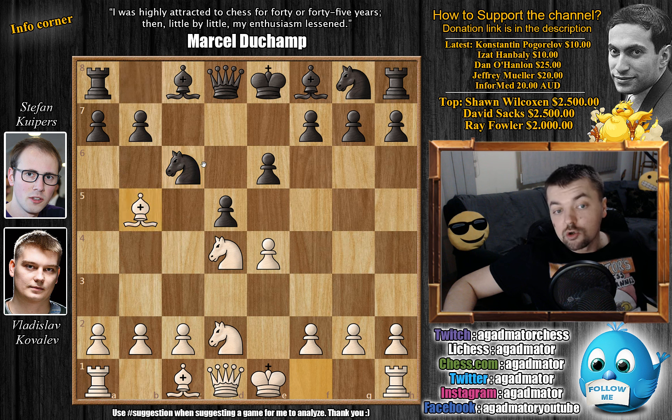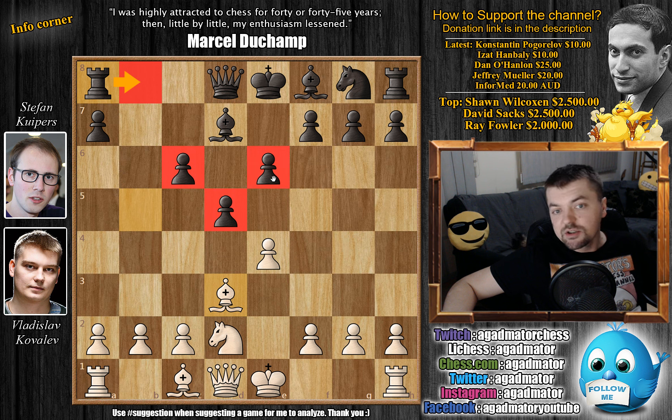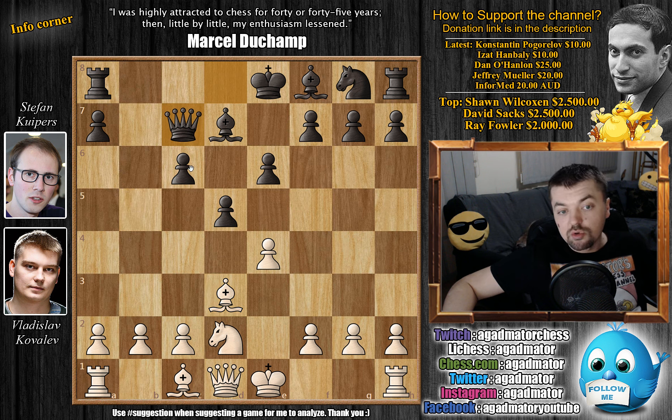Bishop to b5, developing and also pinning the knight on c6. Bishop to d7, and now knight captures. We have b captures on c6, and now bishop goes back to d3. As you can see here, white is somewhat leading in development, but black also has something to show for — a very nice semi-open b-file for the rook. Black has an excellent center and should not have any problems development-wise. Queen to c7, developing the queen, which will also come in handy in supporting the c-pawn advancement, and also already attacking the kingside should white castle kingside.